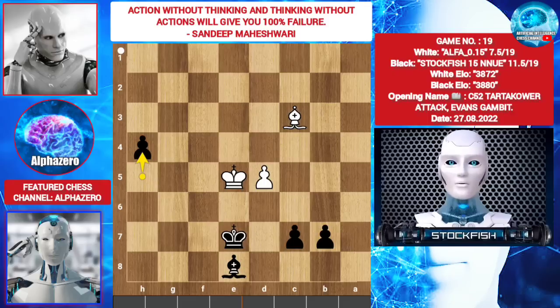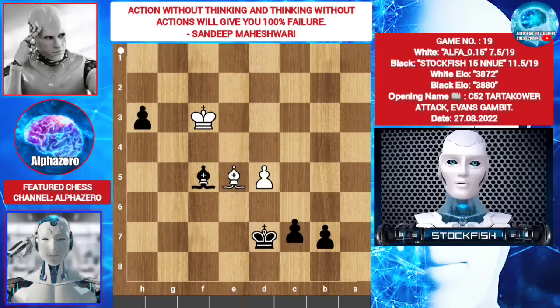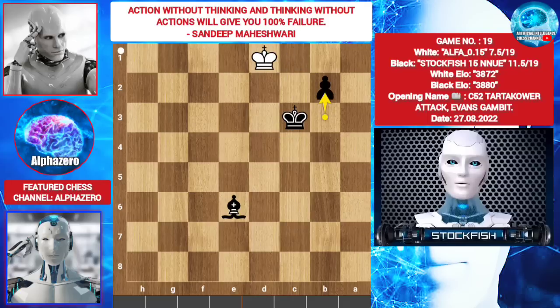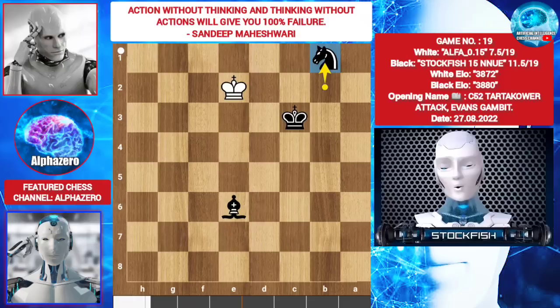So, h4, bishop before check, king d7, king f4, bishop h5. I promote my pawn to a knight — don't try this at home! Let's see how I checkmate with knight and bishop.